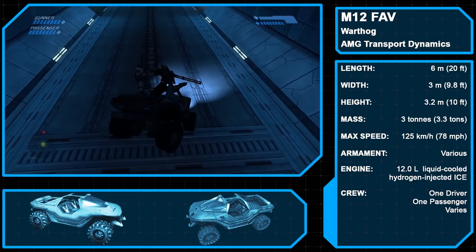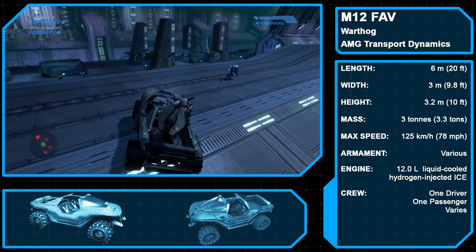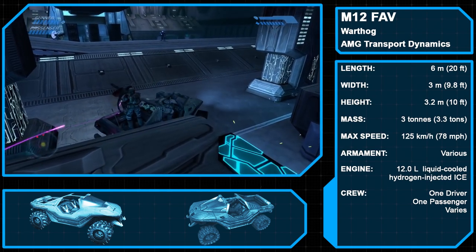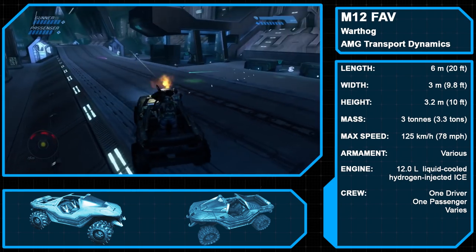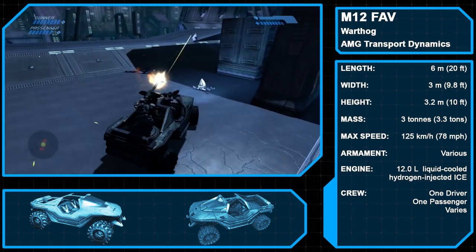The Warthog first entered service in 2319 as the Z12 prototype. After working with the Colonial Military Authority, AMG Transport Dynamics managed to make a deal to cover all of the CMA's land-based transport needs. The Z12 became the M12 FAV and its popularity never waned.